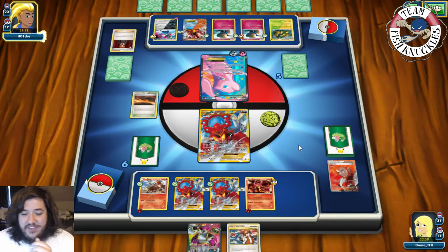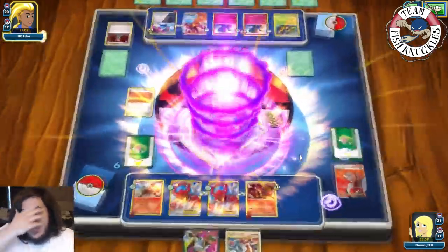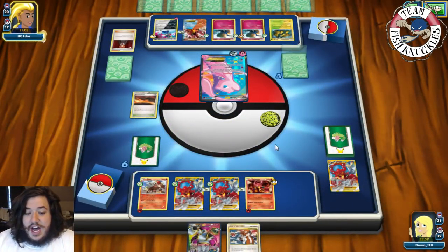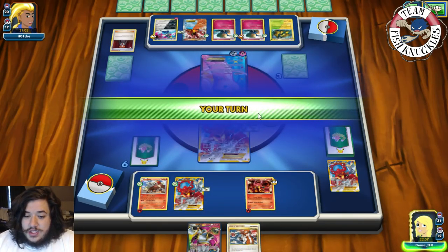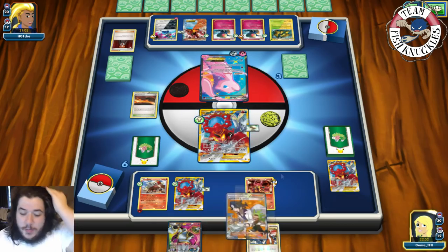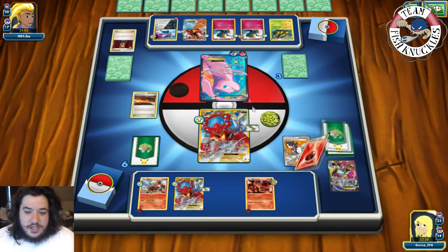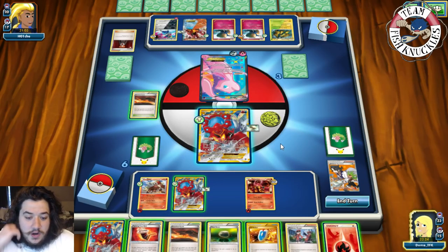We might actually be able to take a knockout this turn. We use Hoopa to grab a Shaymin and another Volcanian. We top deck a Sycamore — discard our hand, draw seven new cards. We get a Fire Energy and a Scorched Earth. We can knock out the active with Combat Blaze: 20 plus 20 for five Bench Pokémon equals 120.